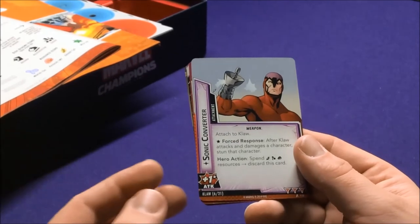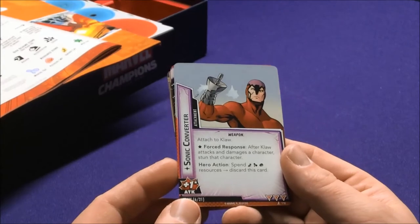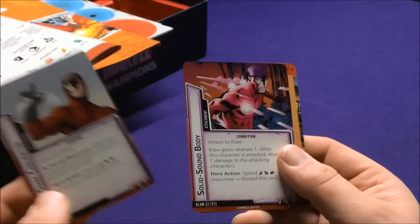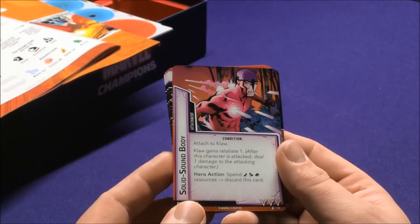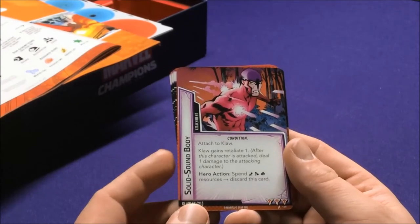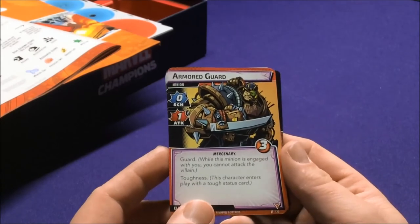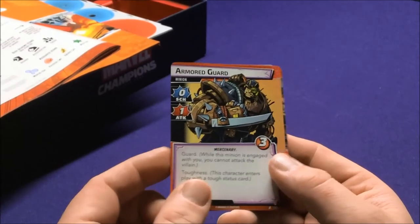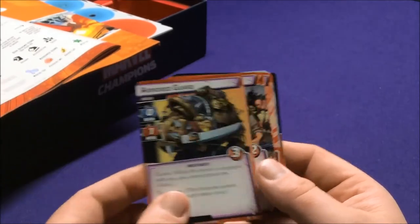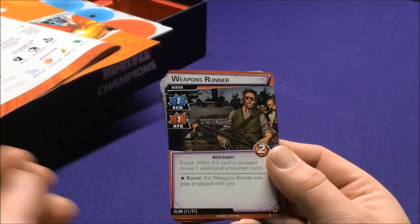Claw has an attachment — the Sonic Converter. Force Response: after Claw attacks and deals damage, stun that character. Hero action: spend one of each resource to discard it. Solid Sound Body gives Claw Retaliate 1 — deals damage back to the attacker — and you can spend three resources to discard it. The Armored Guard is a Mercenary minion with Guard and Toughness. Weapon Runner has Surge and Boost: when Weapon Runner is put into play, he comes into play engaged with you.